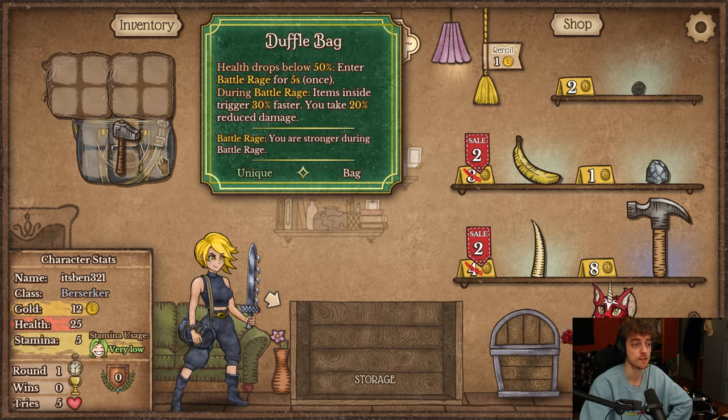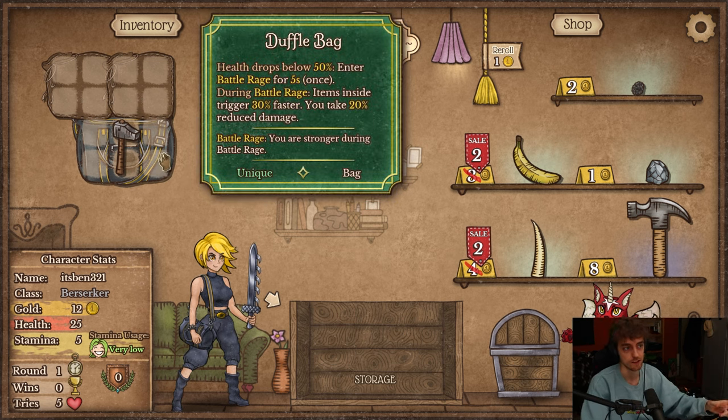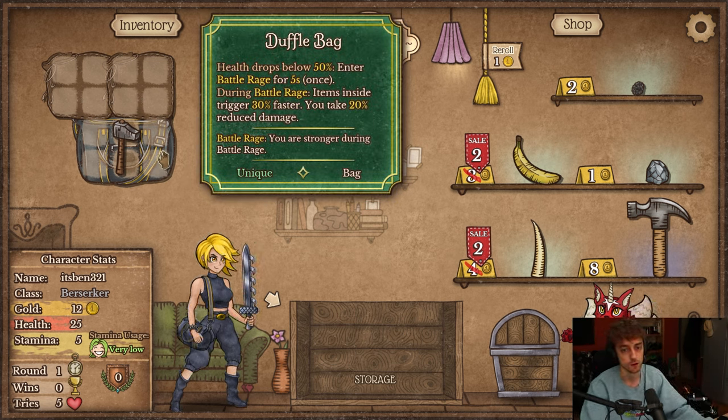You also take 20% less damage during those 5 seconds, so you can speed up a bunch of things and you're gonna take less damage. And there's a bunch of items that synergize with Battle Rage.